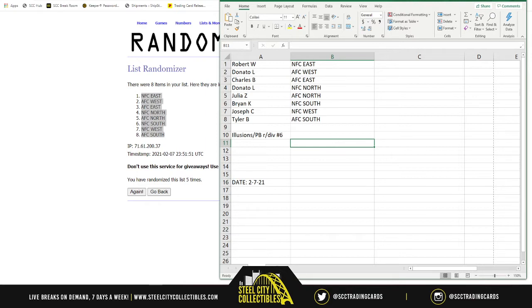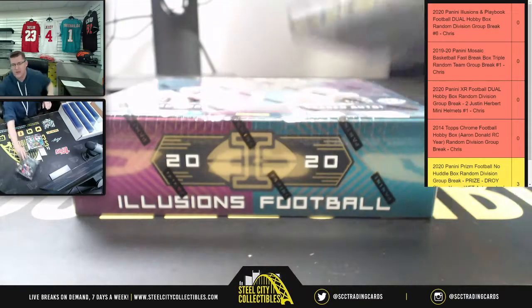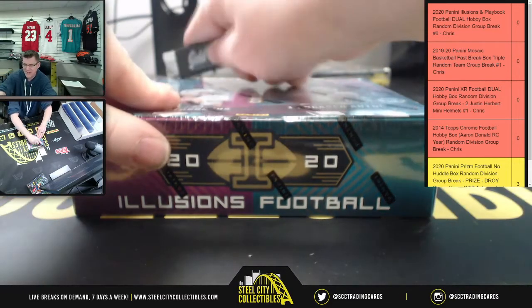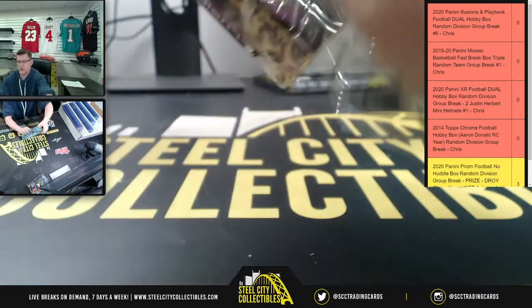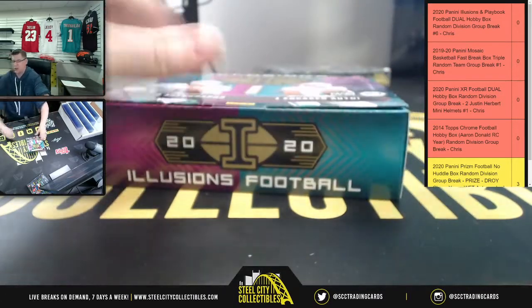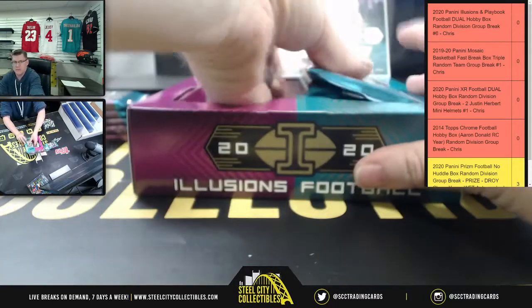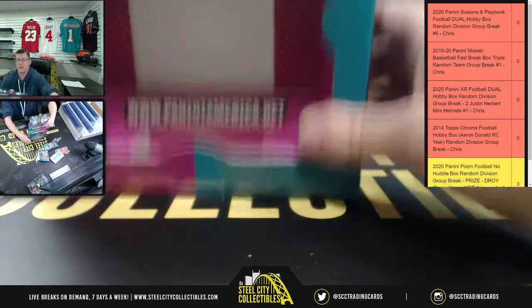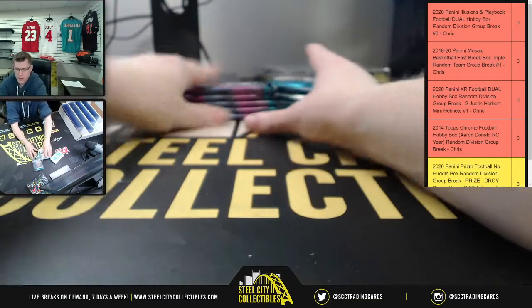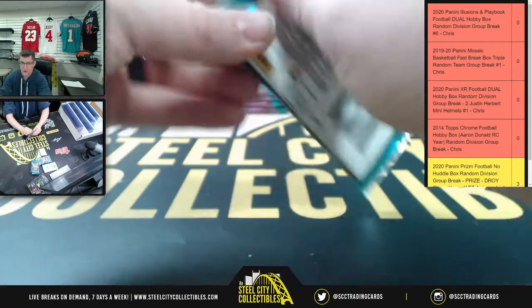Good luck to everyone in the break! The first two breaks of the night only had two people splitting spots, but this one is well diversified. As far as illusions goes, I do have another break — a single box of illusions with a Tua Eclipse mini helmet. For those who want a shot at a Tua mini helmet, be sure to snatch a spot in that one before they're all gone.